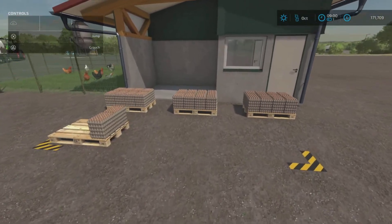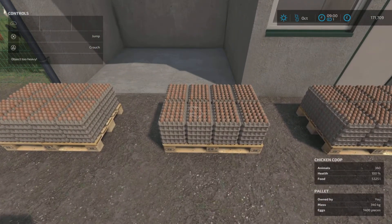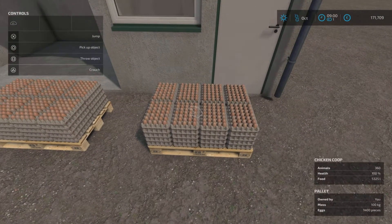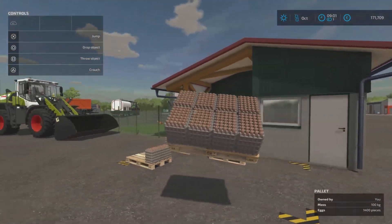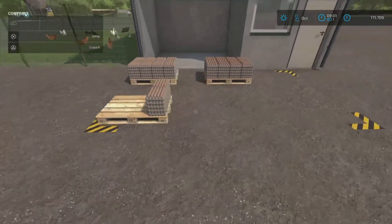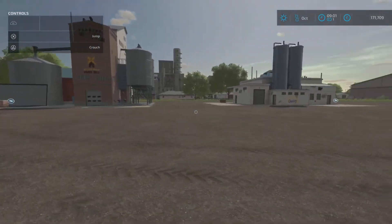These were the original eggs — we still can't pick them up. But this new pallet here: the original ones were 340 kilograms, these new ones are 100 kilograms. The amount of eggs doesn't change — still 1,400 pieces each. We can pick that up! Oh, happy days! The two original ones we can't do anything with.